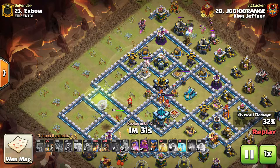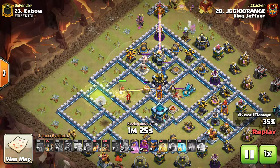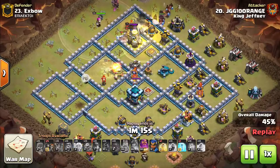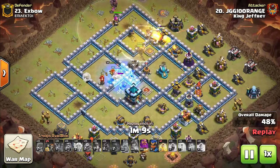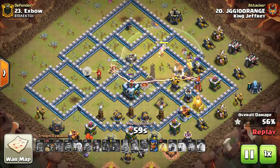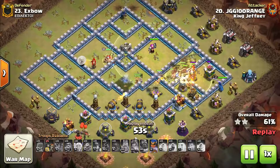I've got the Siege Barracks up top — the Miners and Hogs will be coming in from about the 10 o'clock to 12 o'clock area. With the Queen in the middle, rather than using the Freeze on the Inferno Tower, I opt to use the Queen ability to push through it because I noticed the enemy King. I wanted my Queen to get the Town Hall, but the moment she wanders into Town Hall range the enemy King locks onto her, so I ended up using the Freeze on the King. The Queen gets through and starts targeting the Town Hall. The Warden follows the Hogs and Miners, toming through the Inferno and Scattershot, basically leaving all troops completely protected and just ignoring the Town Hall.